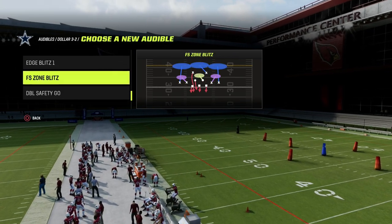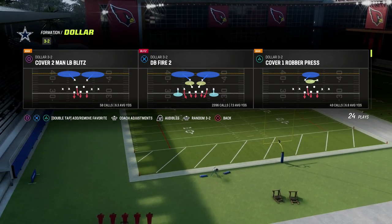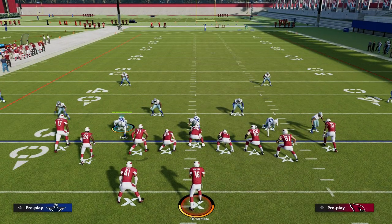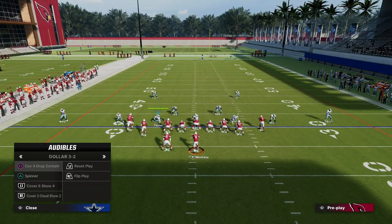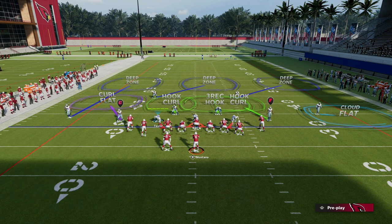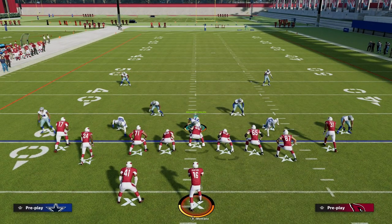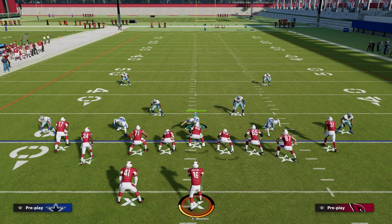Cover 6 and Cover 3 Cloud are super underrated coverage shells in dollar. Just a quick crash course on Madden 23: if I go with Cover 3 Cloud and I have a Cover 3 to the short side of the field, today's video is going to be very good for compression sets — anything like tight doff set, tight doubles, any kind of tight slots, any kind of tight set.